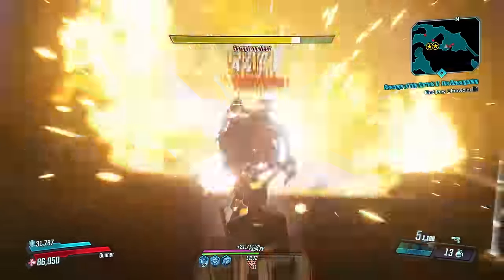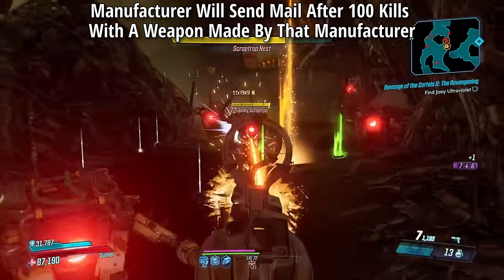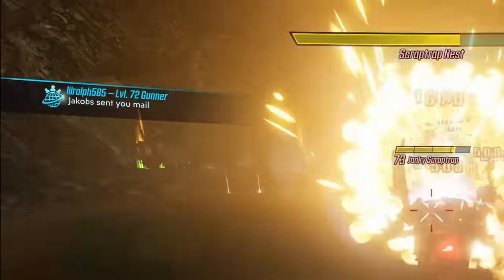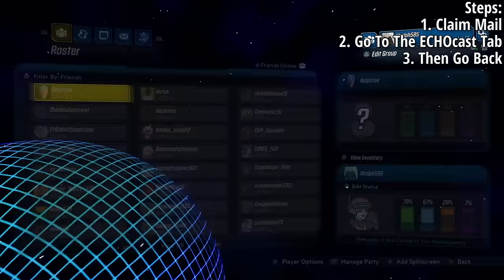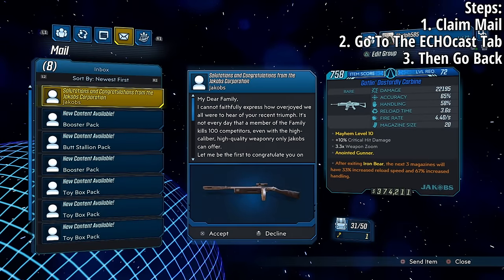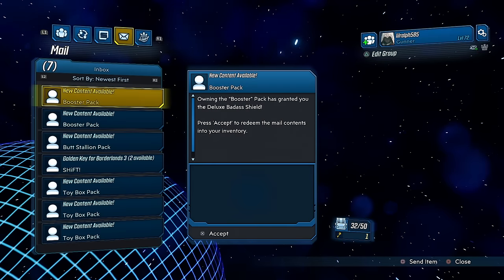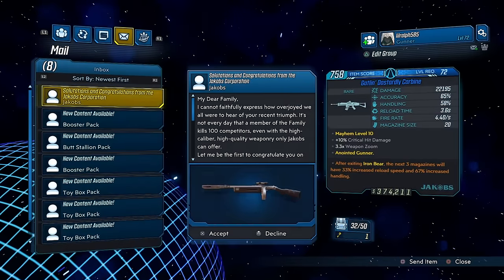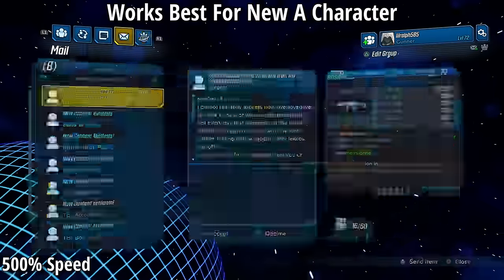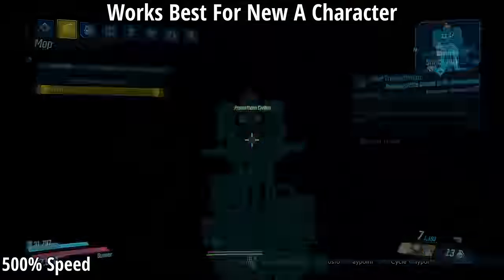The next glitch is the mail duplication glitch. You need mail sent from a weapon manufacturer, which is sent after getting 100 kills with a weapon from that manufacturer. Claim the item you want duped, then go to the ECHOcast tab and go back — the item will still be there and can be claimed again. This works best when starting a new character, duping all the level 72 items in the mail and saving them for early SDU upgrades.